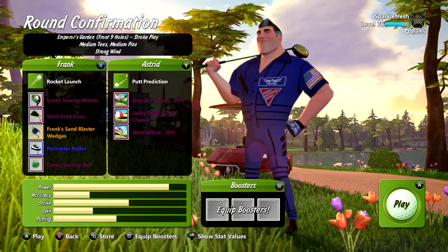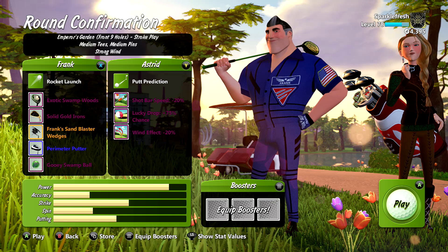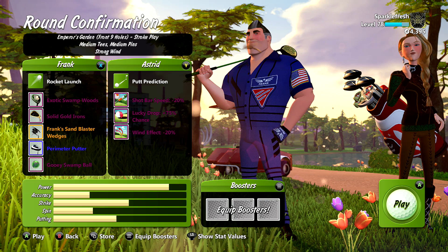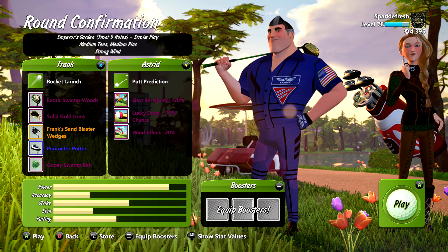I'm going to use somebody, and I highly recommend using somebody that has a good amount of power. Frank is one of the first — he's unlocked right from the get-go. So I'm just going to use that one because everybody has him. You want to use somebody that has a lot of power because it will be essential to your game. It's going to be extremely helpful to hit long shots on this course.